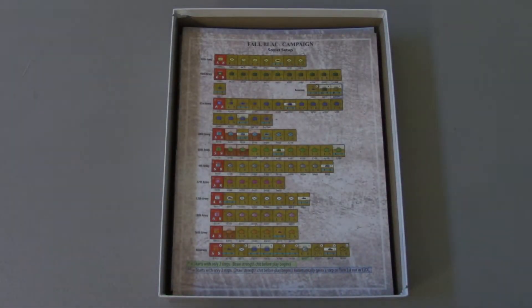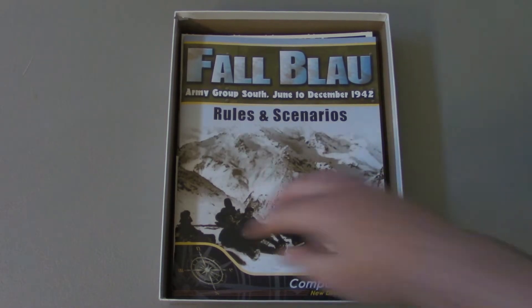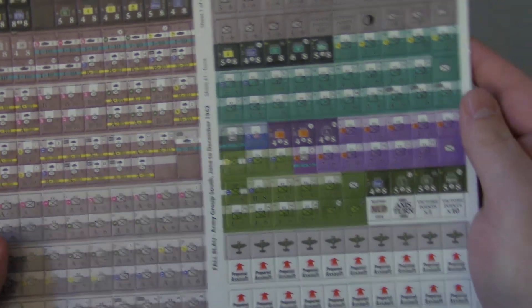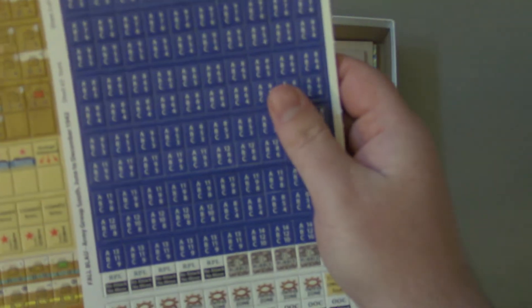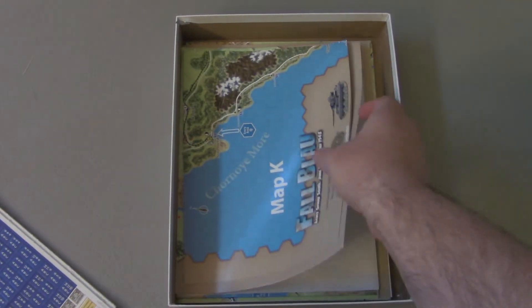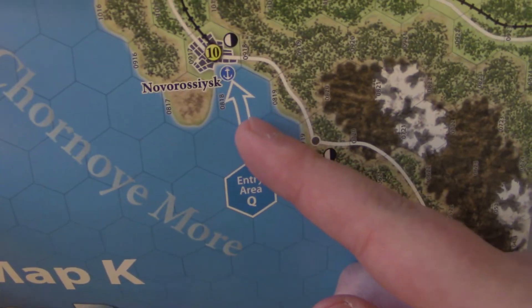Obviously there are a number of smaller scenarios. There's just a ton of charts and tables — that's not even all of them, there are more here. These are the rules as written. Here are the counter sheets — they're kind of tiny counters, especially in comparison to the game we were just looking at. It is the Variable Combat System, so here are the variable strengths. Here are some of the maps — this is like the small inset map. This is actually Novorossiysk, which is where the little land operation takes place.